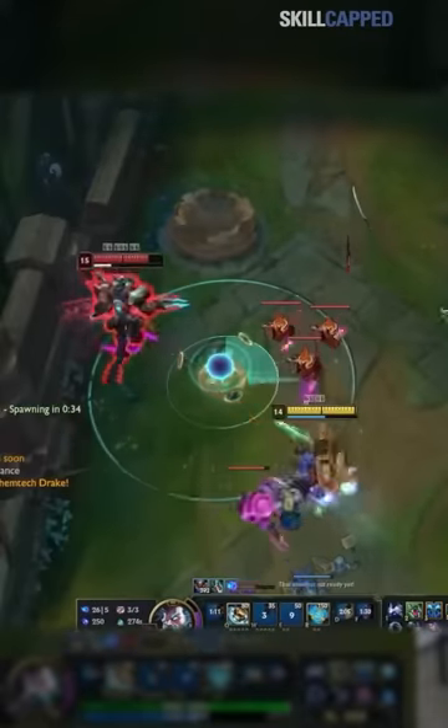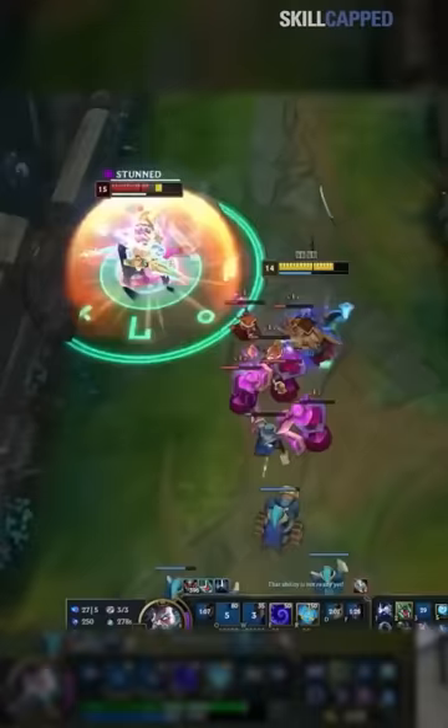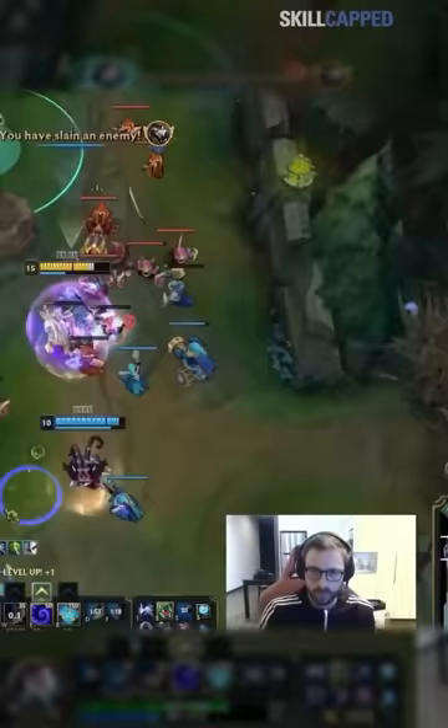Zilean is the most broken cryo control champion in the game, making it literally impossible to move. This is stupidly easy to pull off and works in any elo. Even if you're Faker, you can't avoid this. All you need to know is how to abuse Zilean's combo like Bjergsen does here.